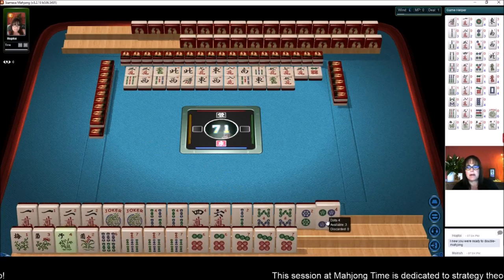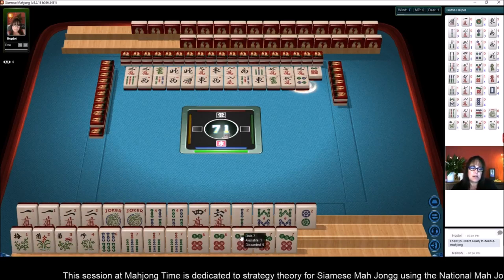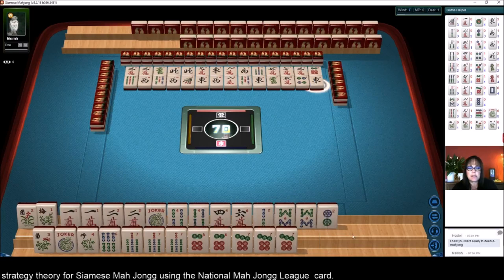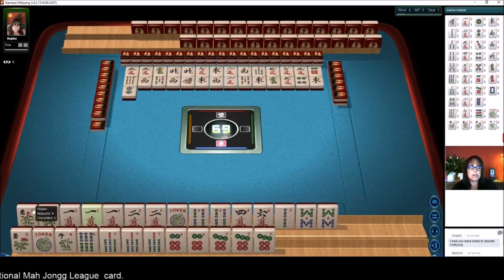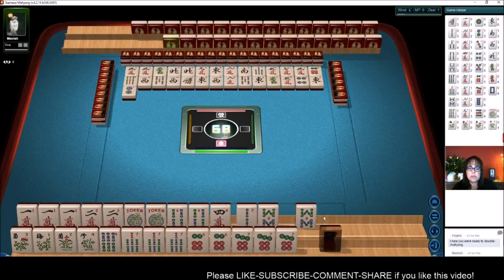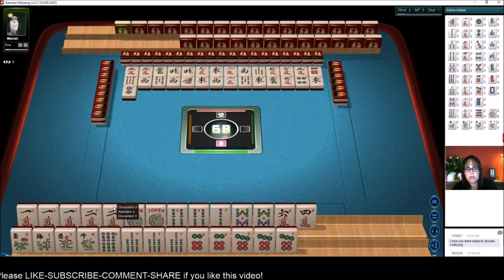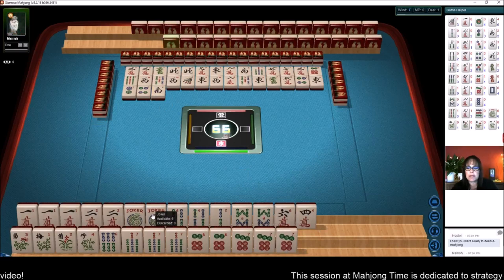Down here what we need is a flower and a six bam — there's a flower. Now we're ready on a pure hand! So the other thing we could consider is using the joker down here and playing a two-four-six-eight pair hand instead. I know I keep going back and forth, but every pick can change your hand. You've really got to be on your toes with Siamese Mahjong — that's one reason why it's a lot of fun to play; it's very challenging. Because of that one crack we drew, let's play one-two-three-four: Pung-Kong-Pung-Kong. Now hopefully the game will prompt me if a three bam goes down, because you cannot declare a joker.